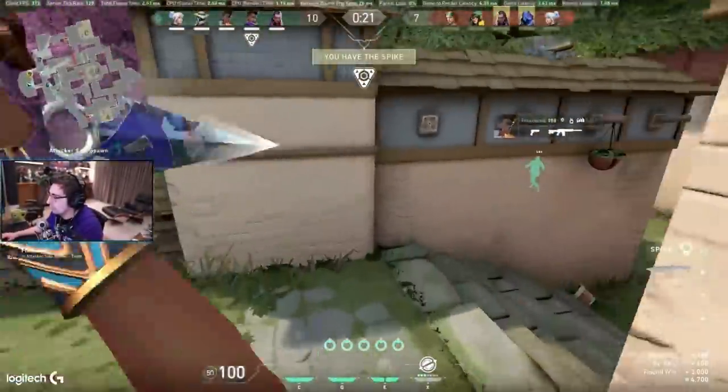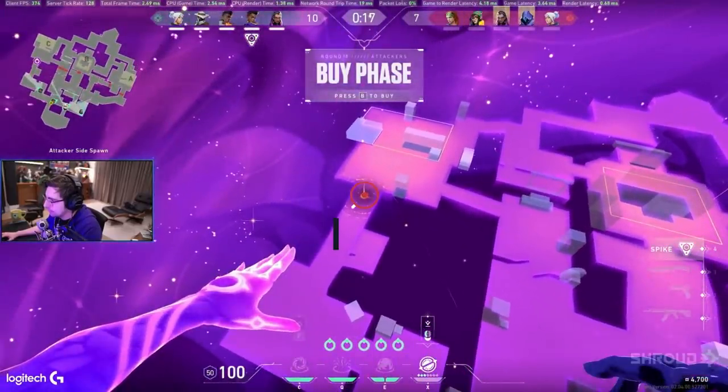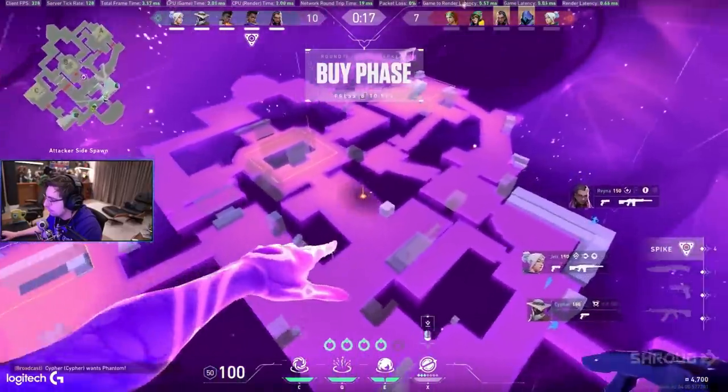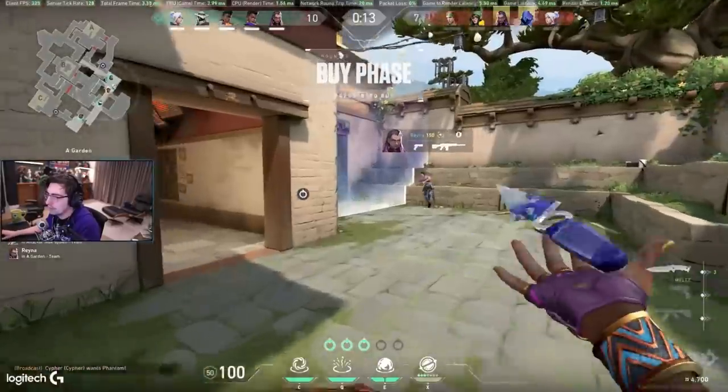The great thing about Astral Form is you can actually set these charges from extremely far away — basically the entire map. So whether you're on defense or attack, you can smoke exactly what you need to. Plus, because of its ability to turn into a lot of different things, you can always put it at a choke and then change what it's gonna be depending on the situation.